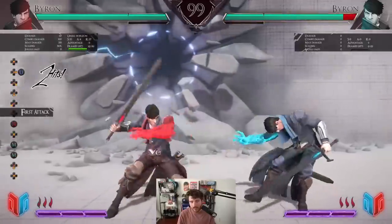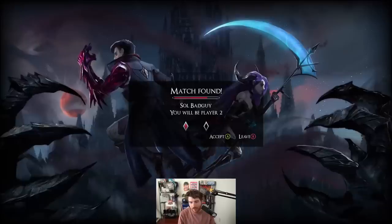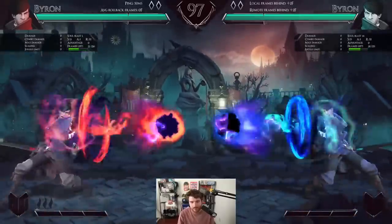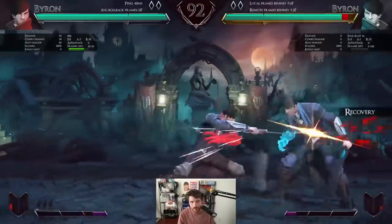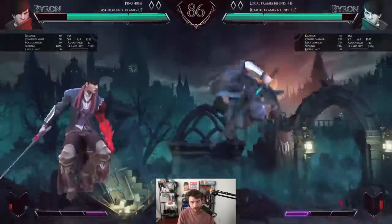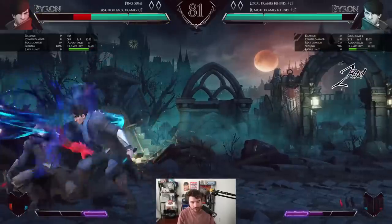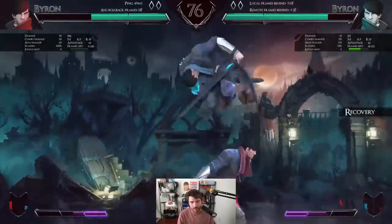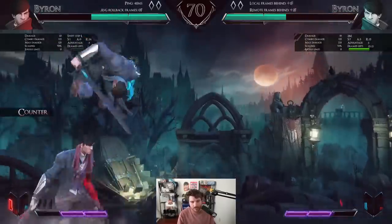Even if you only have one level you just do the soul blast and that builds your level back. I tried to empty jump it. I wonder if you can link off that — there's probably a way. Maybe if you do like an EX fireball or something.